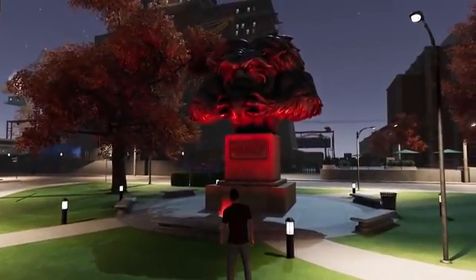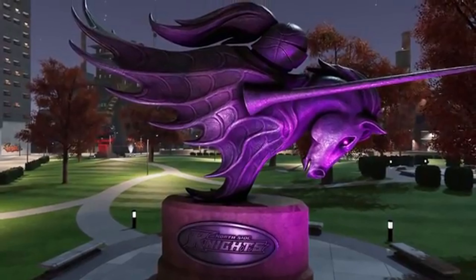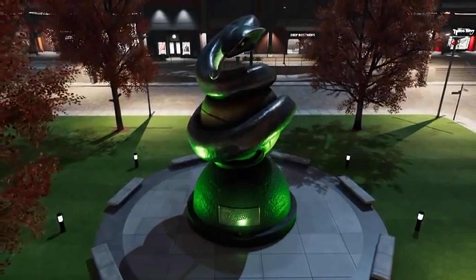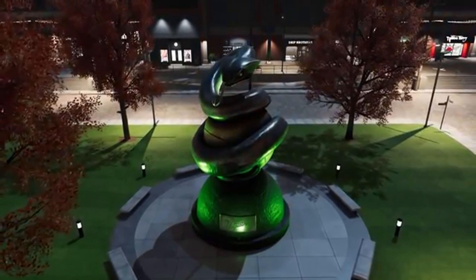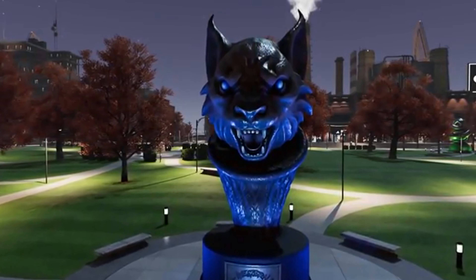Let's run through the affiliation statues. Beasts of the East — love the mascot, very intimidating, they are the beasts after all. Here are the Knights — I like how the head of the Knight is a basketball and the fur of the horse is a basketball, very compelling. Here's the South City Vipers — really cool how the vipers wrap around the basketball. And finally the Western Wildcats, again with the integrations of the basketball and hoop.